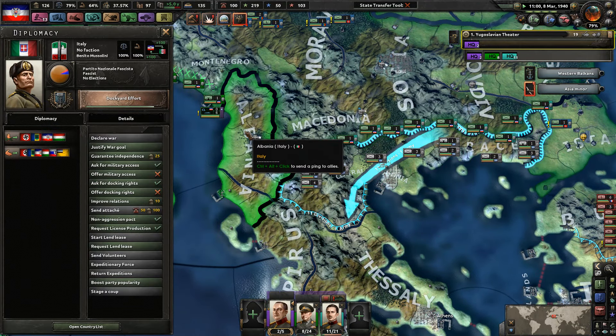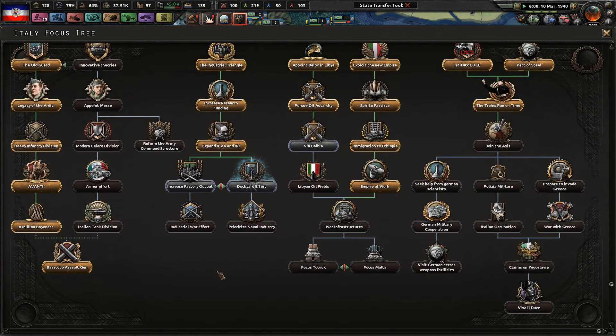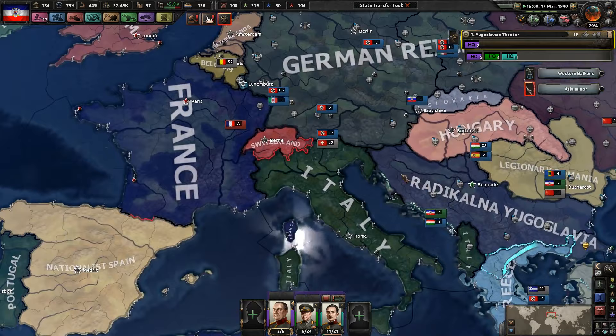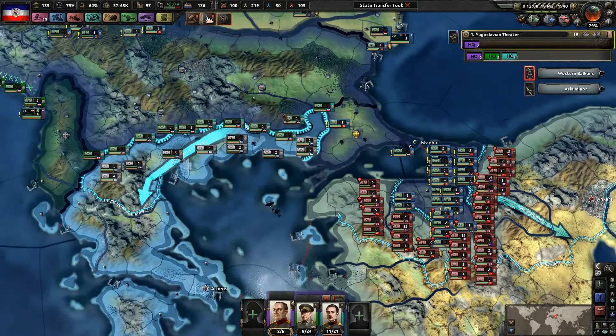Italy, are you planning on joining the Axis any time in the near future? I know you might not be a fan. Join the Axis - right there. One of the following must be true: Ile de France controlled, so we have to own Ile de France. All of the following must be true - so after May 1st, or all of the following must be after August 1st. If it's AI controlled - so more or less until Germany owns Paris, Italy is not going to join the faction. Or I guess until after August 1st, whatever one comes first I would imagine.